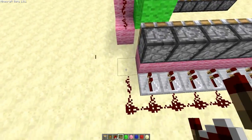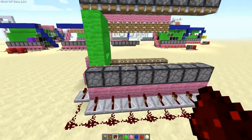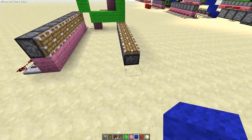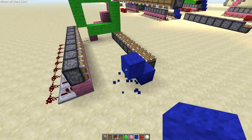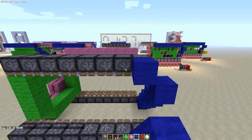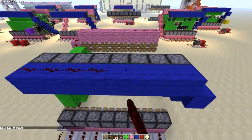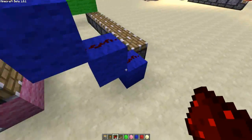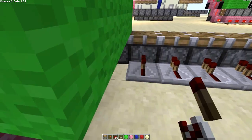That repeater goes there next to the pink wall so you don't get any crosstalk, and then that goes there. Then you've got to do your blue side - again you're going to inset one, so instead of putting it there you're going to put it there, then build up a bit like that, and again redstone on top. Then whack a load of repeaters there - one there and then all like that.